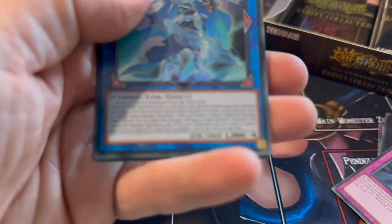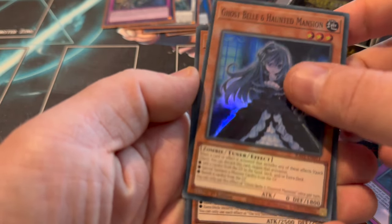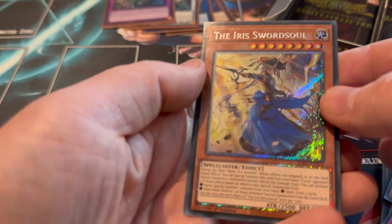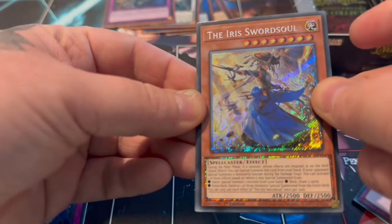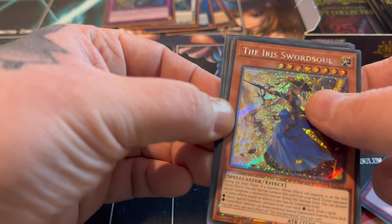The sleeves are part of one of my decks right now. We'll have to scoop here. I definitely don't want that as a Quarter Century Secret - actually no, it's a Platinum Secret. I hope it doesn't come as a Quarter Century Platinum. Do we have anything extra in here? No, we don't actually.